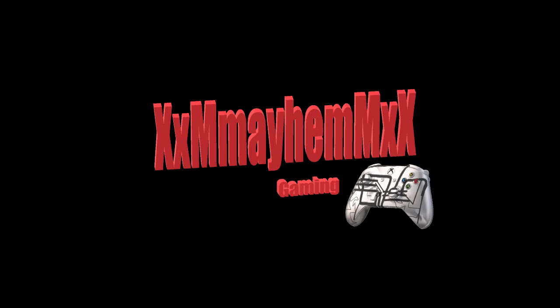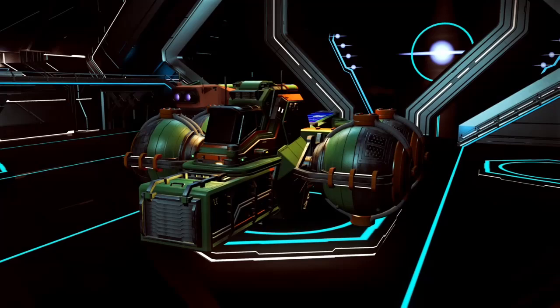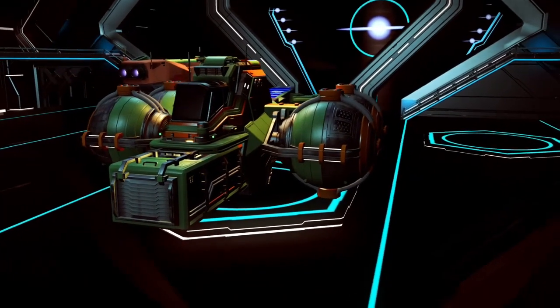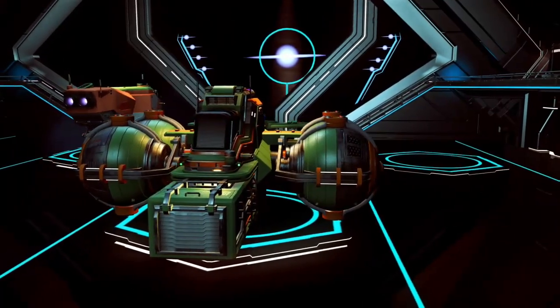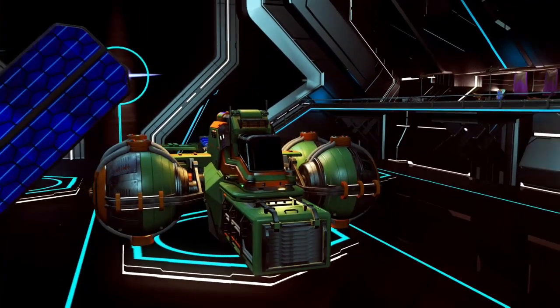Hey folks, Mayhem from MayhemGaming back again with another video of the first four. The idea behind these videos is I fly to top tier economy systems and I showcase only ships that are the first four to arrive in the space station after you land, get out of your ship and reload your last autosave. Now I cannot determine how soon you will get an S-Class or how many times you'll have to reload.